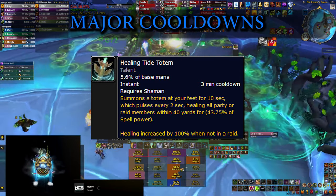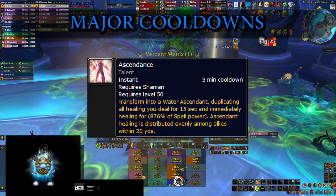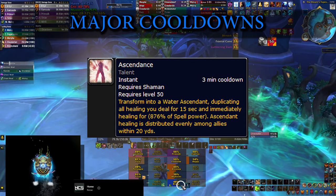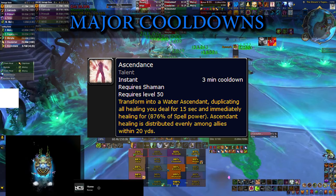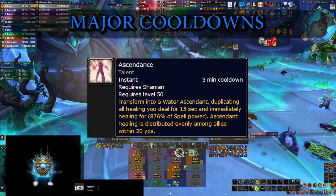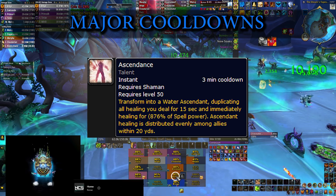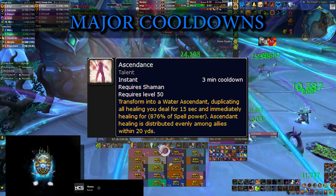Last but not least, we have one of the biggest cooldowns: Ascendance. This transforms you for 15 seconds to do an extra 80% healing to everybody around you, and it also does an initial burst to add some extra healing on top of that. Keep in mind that the extra healing radiates from yourself as a shaman, so your positioning is very important. Try to be in the middle of the raid so you can hit as many people as you can. You can use this once every 3 minutes.